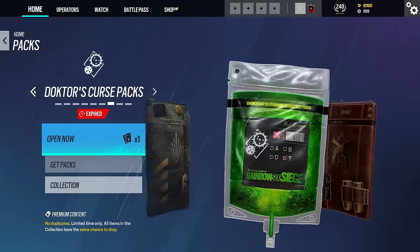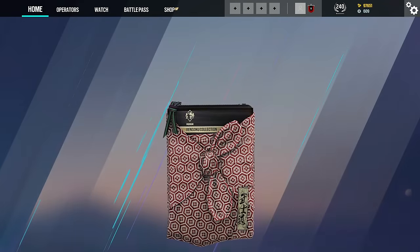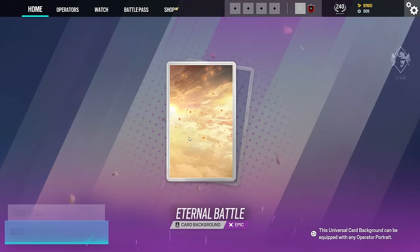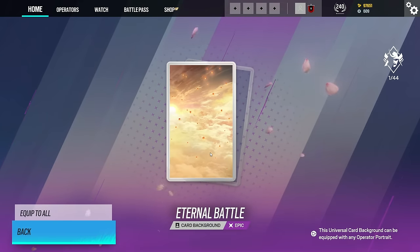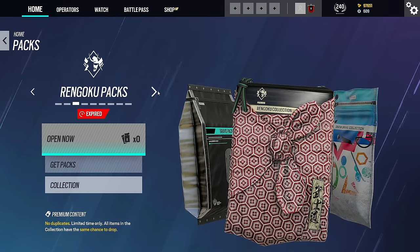Now that we've looked through the packs, let's open them and see what we get. We'll start off with the Rengoku one. We actually get a purple and we actually get the player card background. I personally really like player cards and player card backgrounds — I think they kind of clutter up the packs but it is something quite cool to get. Okay, so that is the Rengoku one out of the way.